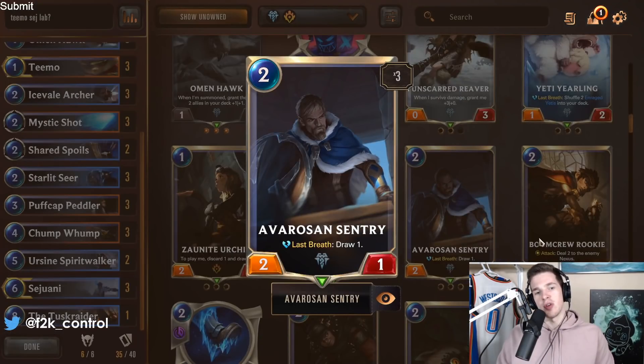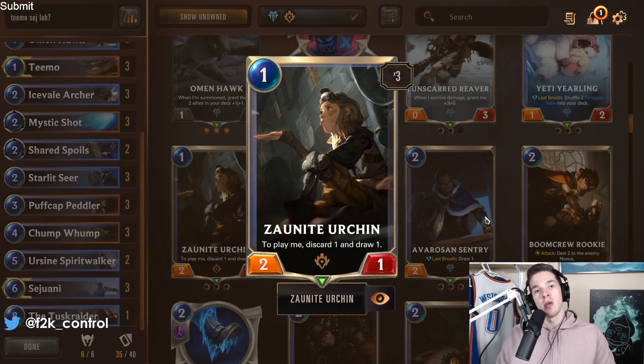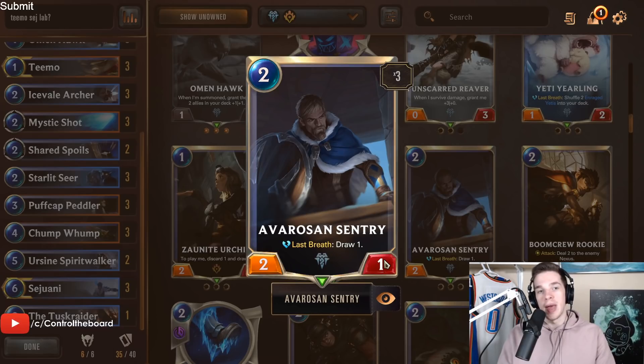Avarosan Sentry is a 2-mana 2-1, last breath draw one. A lot of people find the deck doesn't draw enough and look here for draw. It's not the worst card, but I personally don't like it because the body is a little too small and doesn't really help fight for the board. It just doesn't do enough early, and it's super bad later on. I'd usually prefer to play a Starlet Seer, a Puffcat Peddler, or even save spell mana. That said, it's not terrible and you could run it.